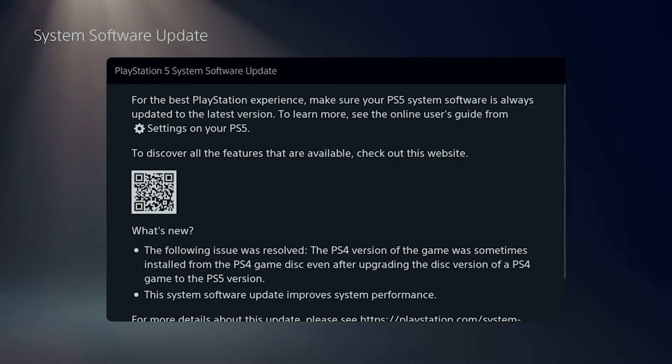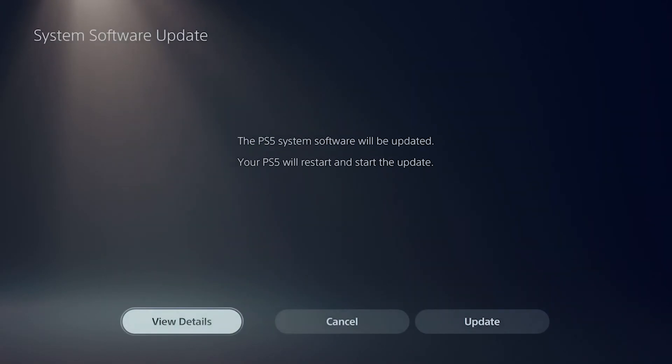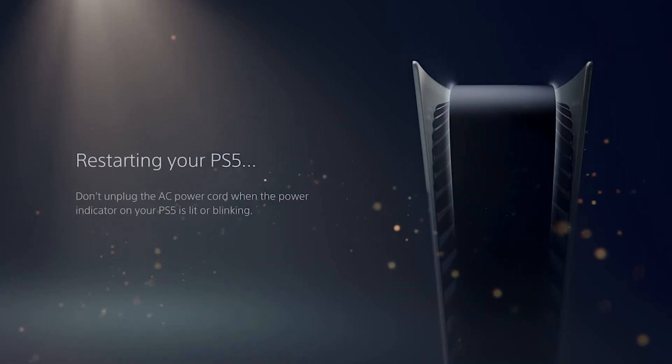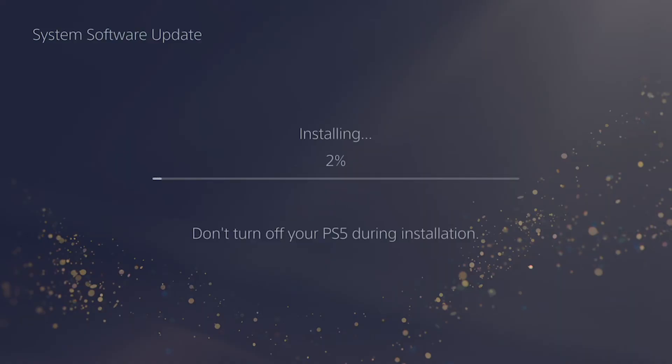You're most probably all wondering when we'll actually get new UI changes, like we did for the PS4. Well, that might not happen until at least next year, because we're missing themes — I don't know if they're going to do themes for this generation. We don't have folders; I love folders, I always use them. We're missing a lot of things that the PS4 has right now.